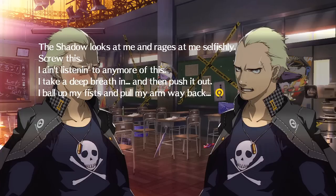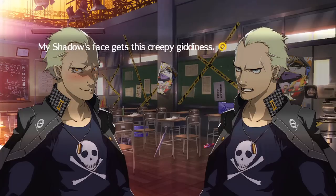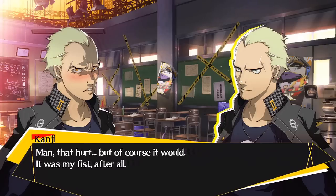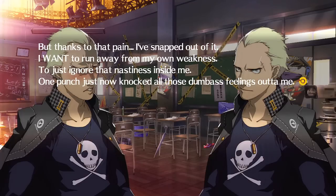I take in a deep breath and then push it out. I ball up my fists and put my arm back. Are you going to hit me? Are you going to deny me again? People don't let go of their weaknesses. They can never really accept us. My shadow's face gets this creepy giddiness. Too bad I ain't aiming for him though - I bring my fist back as hard as I can right at my own cheek. How could you hit yourself? Man, that hurt. Of course it would - it was my fist after all.